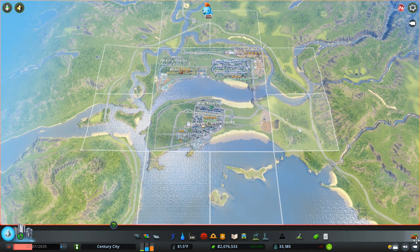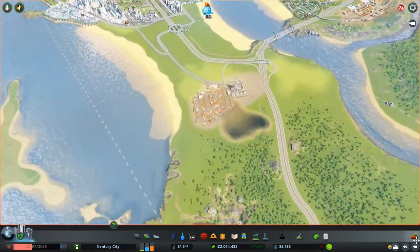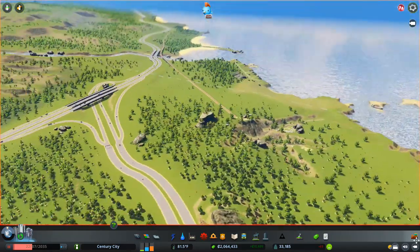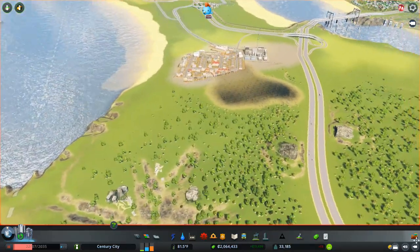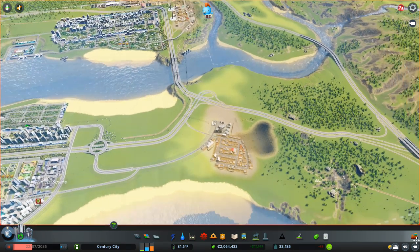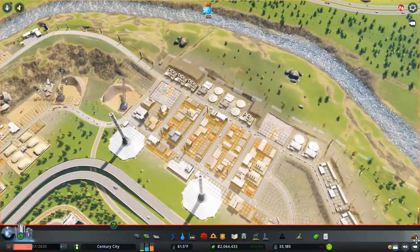I'm going to buy this section of the map so we can redesign the highway. The old bridge looks a little funny and straight, so I want to knock it down and put a new highway interchange in. We've also got a connection to the rail here, so I'm going to bring in a cargo train and put a train terminal right in the center. My plan is to move all of the sewage treatment and the generic industry over to this corner.